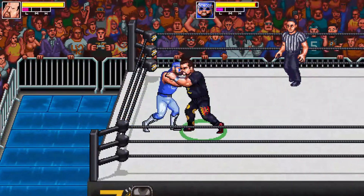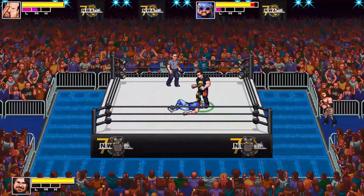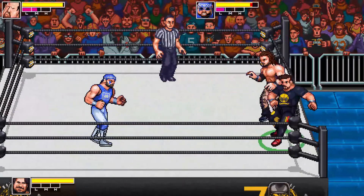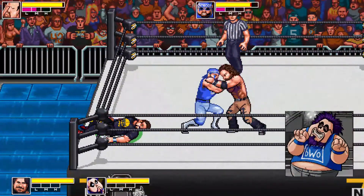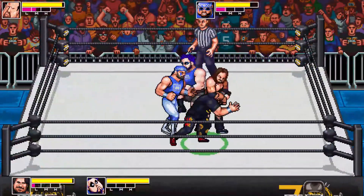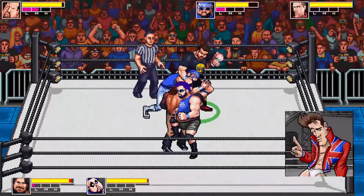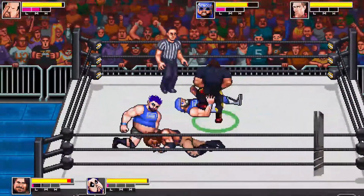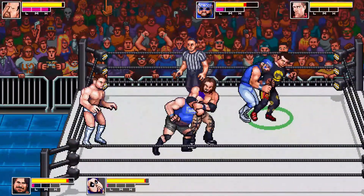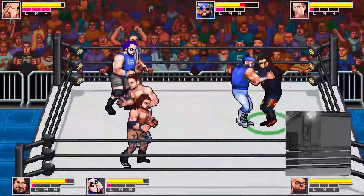Here comes Johnny Retro! I am Tommy Dreamer. Dreamer gets flipped into the ropes! Here comes the Blue Meanie, into the ropes he goes. Another man answers the call — oh, Johnny Retro again. I gotta give props to the moveset — you'd think just because the game is retro like this it would just be a basic moveset, but look at that. Everybody has something I really haven't seen before, and here comes a whole bunch of people.